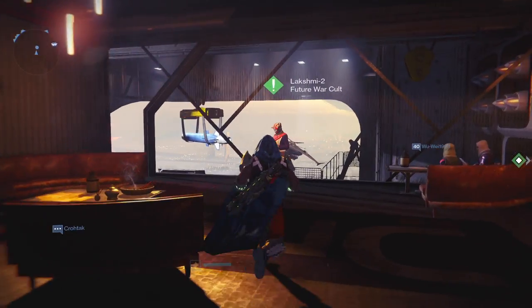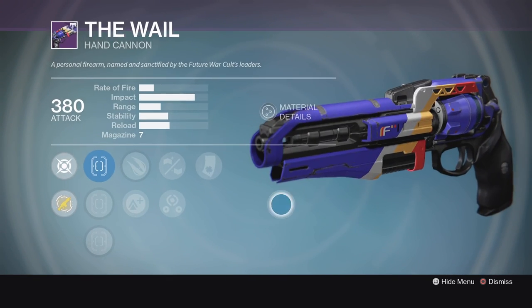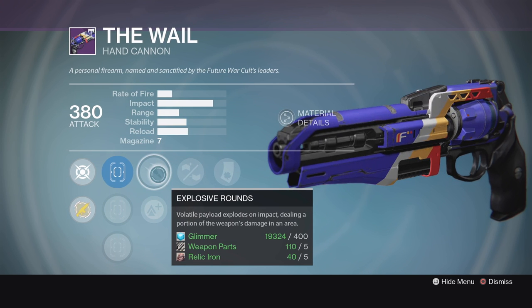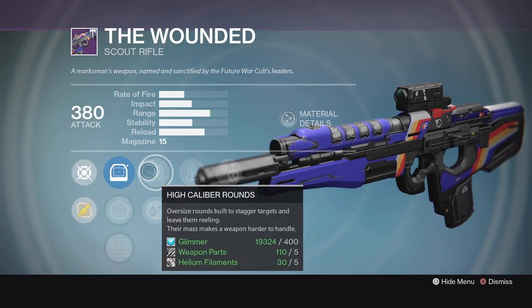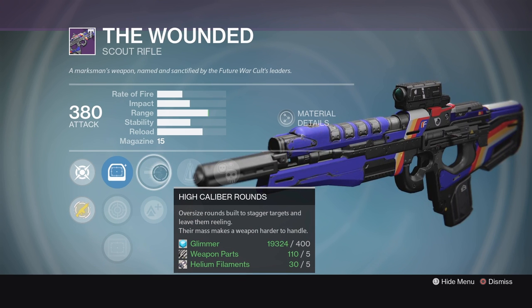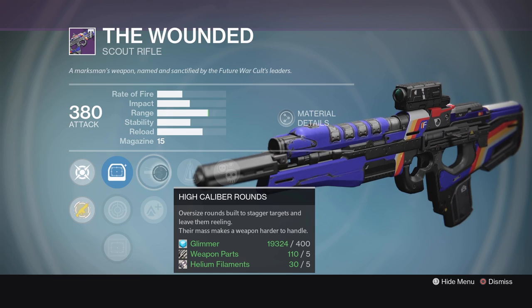Last but not least, Future War Cult has a couple interesting rolls, if not God rolls, this week. The Whale is cool — it's got the Luck of the Chamber, Small Bore, and Explosive Rounds combination. This is going to be a fun gun. It's not going to be an overpowered gun, not going to be a max range hand cannon, not going to be the perfect weapon for anything. But the combination of Luck of the Chamber and Explosive Rounds can make it fun for PvE or PvP. Next, we have a kind of cool roll on the Wounded as well. This one comes with Crowd Control, Perfect Balance, and High Caliber Rounds. If you get on a roll in the Crucible with this thing, you could have a lot of fun on it, and it's not going to hurt you in PvE as well, although there are certainly better rolls for PvE.